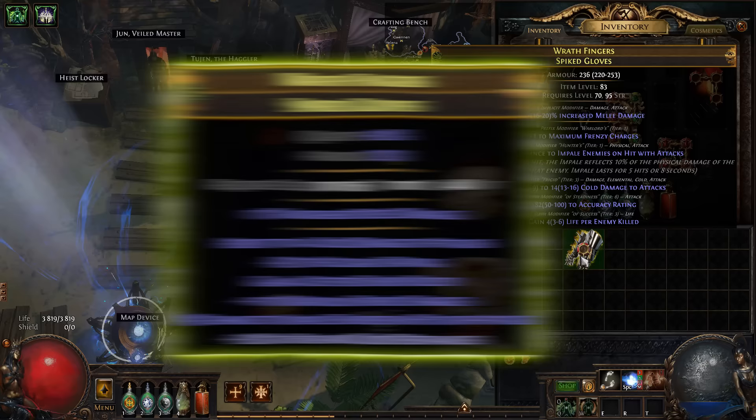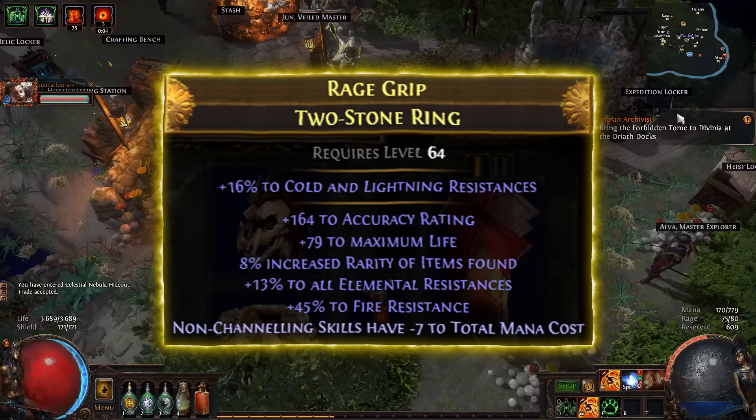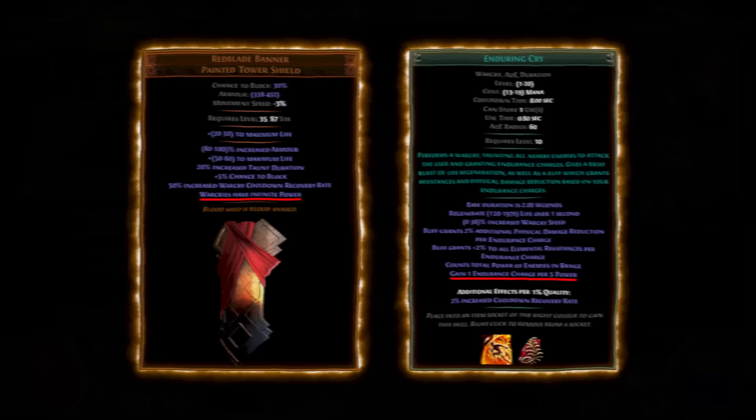Well, absolute trash gloves. Bear's Girdle — best in slot belt for this build. Farrell's helmet, since Aspect of the Cat beast is too expensive right now. New ring with life, resistance, and accuracy rating. New amulet with global crit multiplier, life, and resistance. Also this new Replica Badge of the Brotherhood looks perfect for this build, since we have permanent endurance charges with Red Blade Banner and Enduring Cry. We'll try it later for sure.